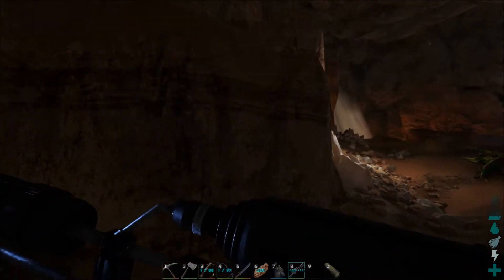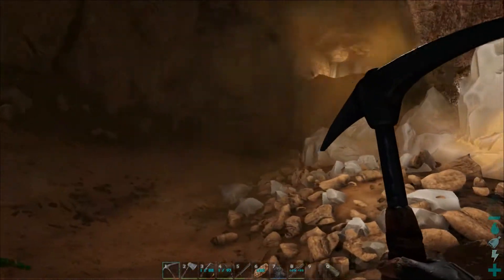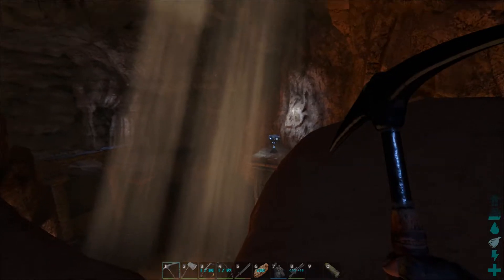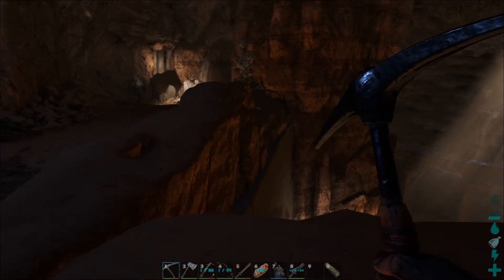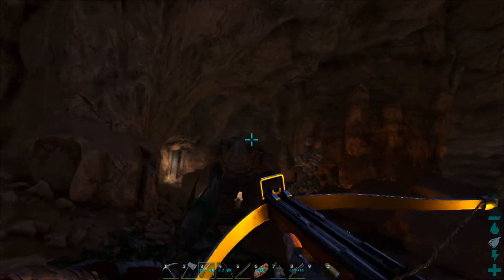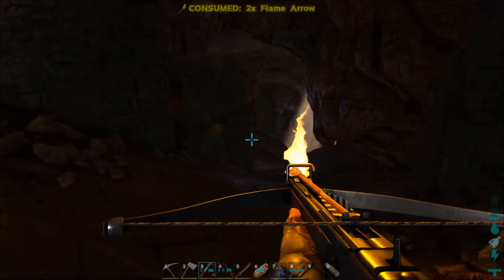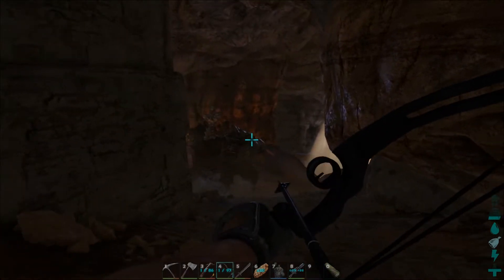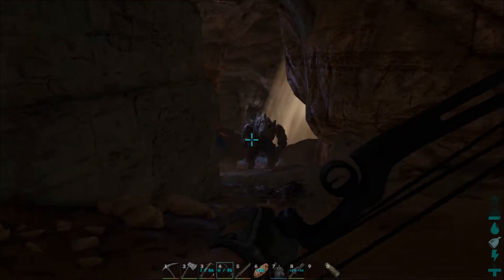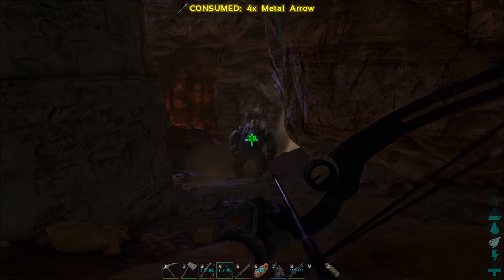Rock elemental - in a cave? That's not fair. Can I harvest this crystal? I can't. How am I supposed to get past this guy? Look at that - you're still throwing rocks at me? You are a mean, mean person. That didn't do anything. The fire arrows don't really impress him. How about metal arrows? Metal arrows actually do some damage to him. I might be able to take him down here.